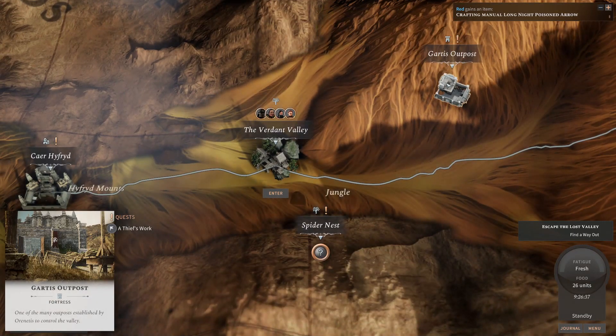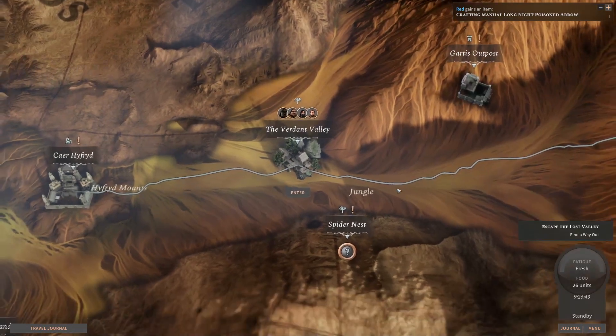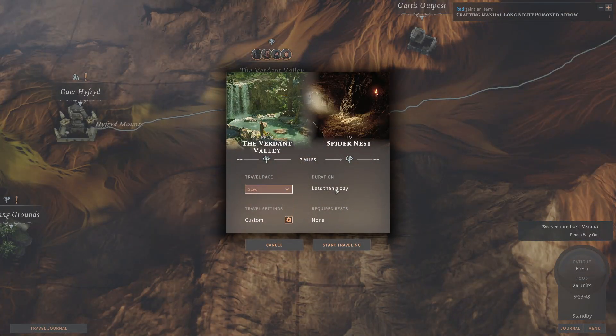And also the Garty's Outpost — maybe this one for last, because this one looks to be maybe the most dangerous of them all. But I'll decide soon. We're gonna start by going to the Spider Nest and seeing what we can find.